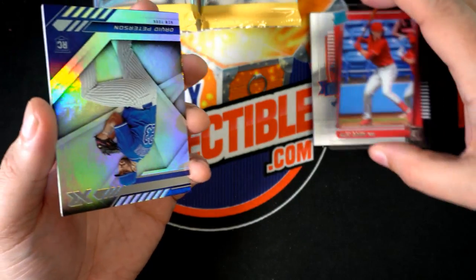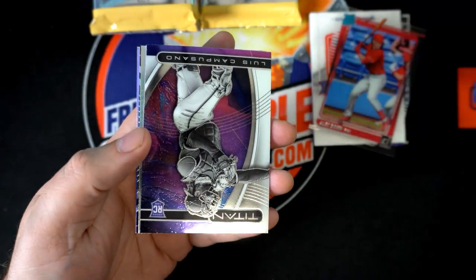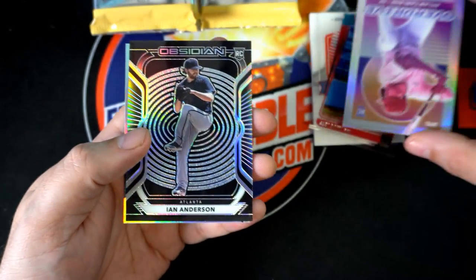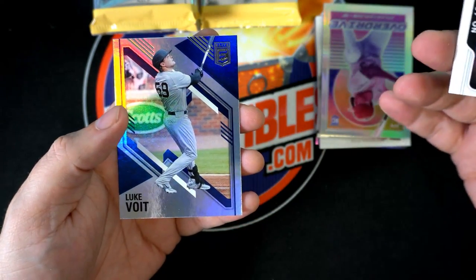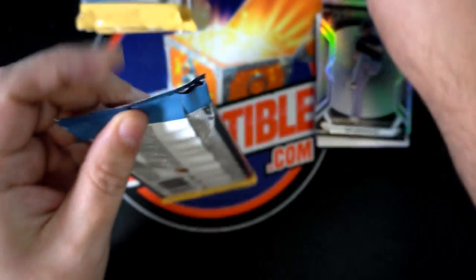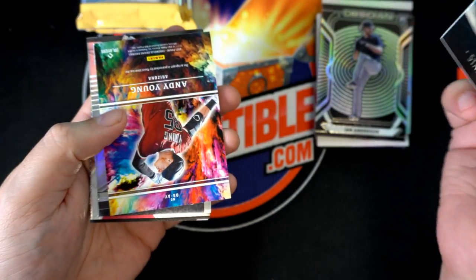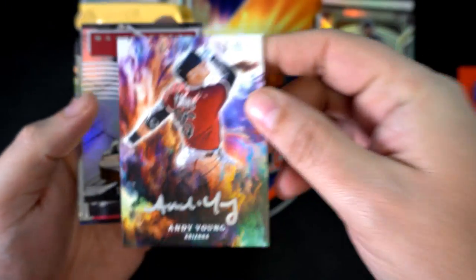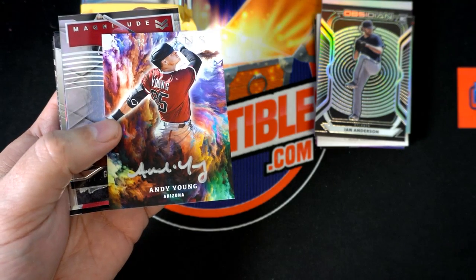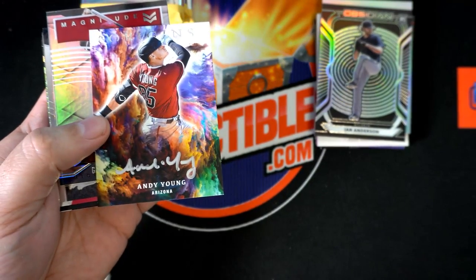Nice rookie card too — Clear Phillies rookie, XR David Peterson rookie. Some nice things — there's a Dylan Carlson Overdrive rookie, that's great. Ian Anderson Obsidian rookie, not numbered, that's really good. So one hit came out — Cleveland relic hit. And now hit number two: it is Andy Young on-card autograph from Arizona. Nice one, congratulations.